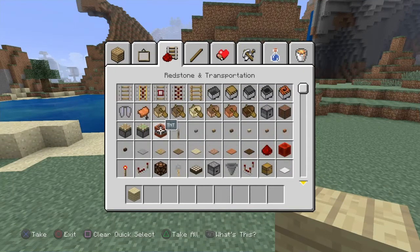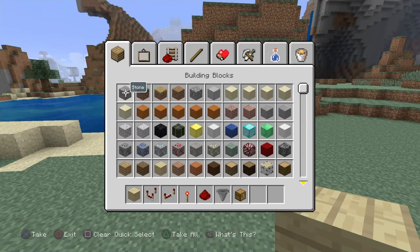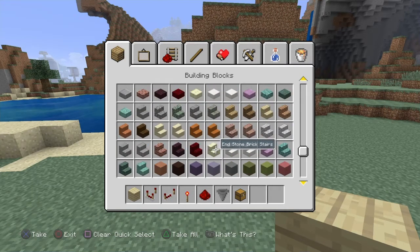I'm going to be using birch, and that's pretty well it. You're going to need a comparator, a repeater, a redstone torch, redstone, a hopper, and your good old-fashioned chest. Personally, just for personal preference, I am going to grab stairs as well.